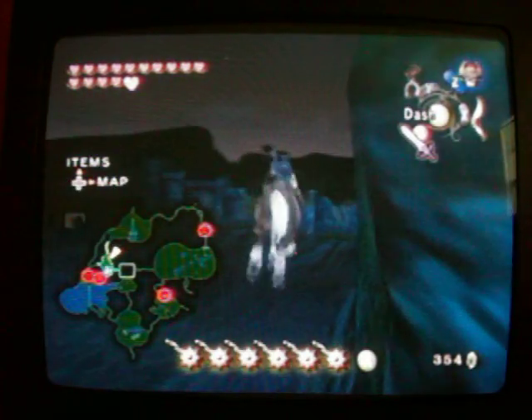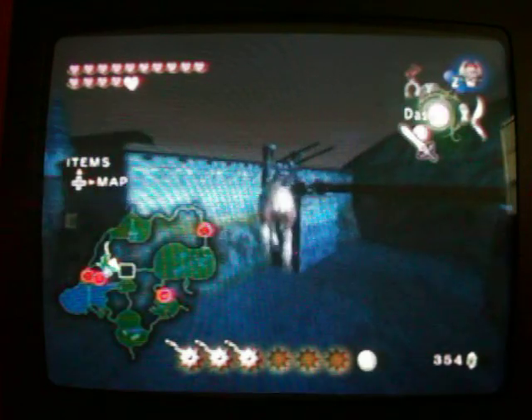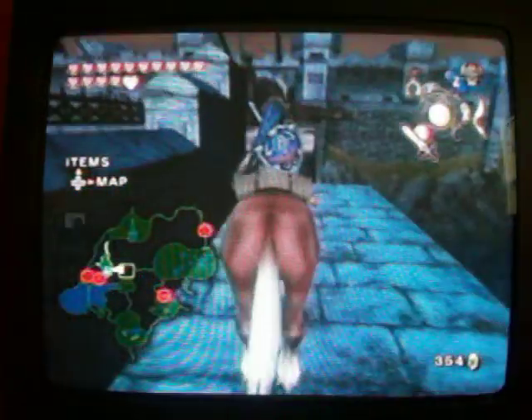We're right above the water now. Before I go into the water, I'm gonna show you a little OOB I found while doing this. Go right over here, drop down onto this, ride forward and over to the bridge. Get on this side of the bridge, right next to where Castle Town is, then drop down. That's the small OOB — you can walk underneath the bridge, which is pretty cool.